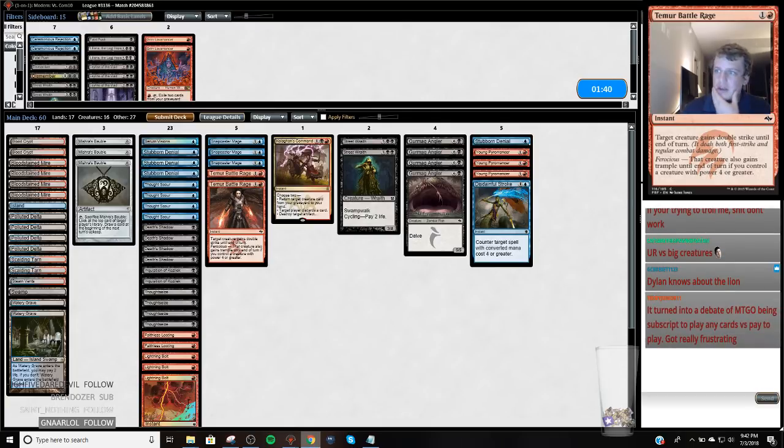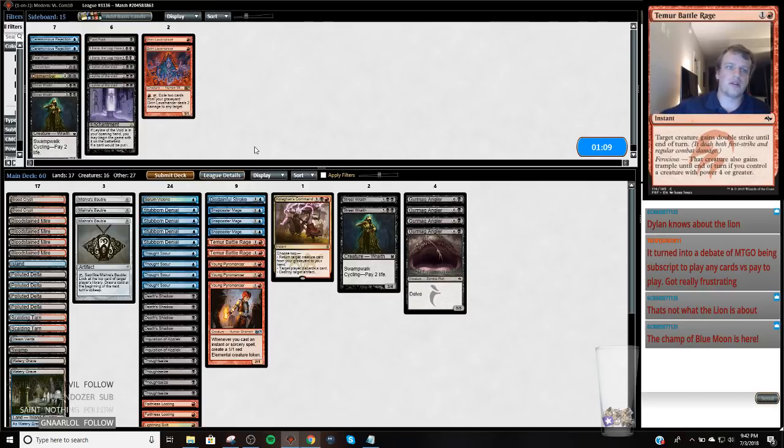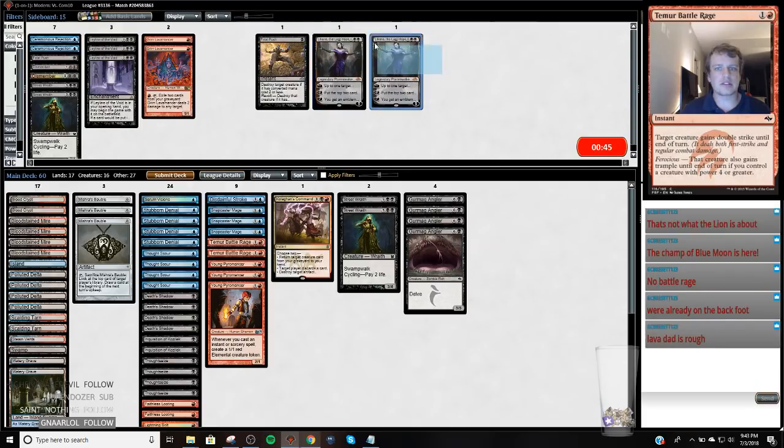He's got a sideboard guide — let me check it. He has Tron and Ironworks, UW, Jeskai, Boggles — but he doesn't have anything about Blue Moon decks here. So we're kind of winging it. I'm going to leave my Battle Rages in because the Blue Moon decks tend to be pretty soft to Battle Rage — they don't actually kill Death's Shadow very well. I like this card except for Blood Moon.